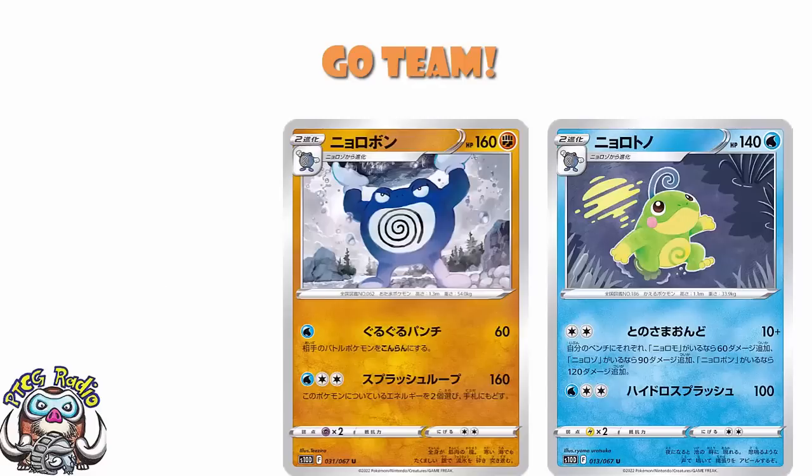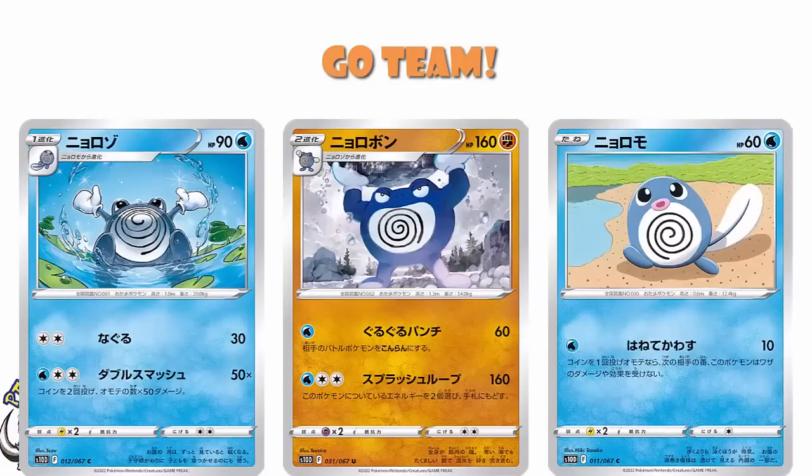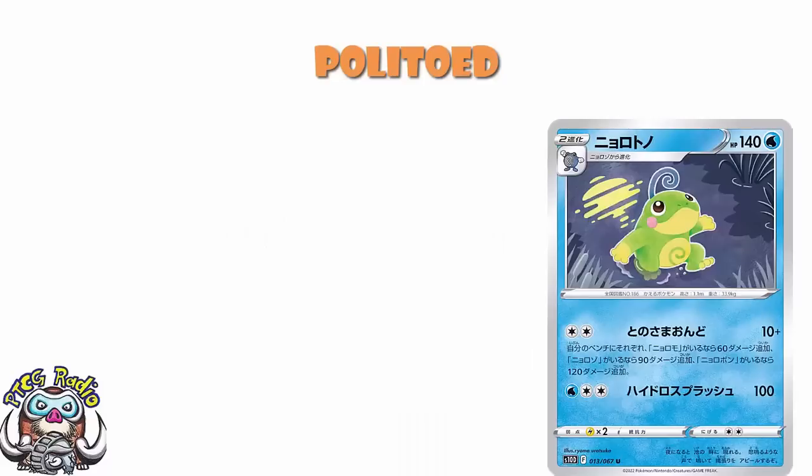It's Poliwrath, Poliwhirl, and we've even got a little bit of Poliwag coming in as well. And it's a new deck coming around in Space Juggler and Time Gazer — actually all in Time Gazer, they are all in S10D. Remember, we are talking a double set here, and with double sets they are completely different set lists. It would be weird to put half of an evolution line in one pack and half in another. And this Politoed actually has a chance to be a very good deck.